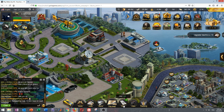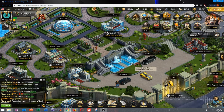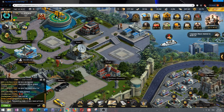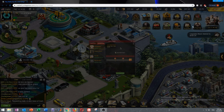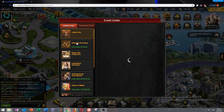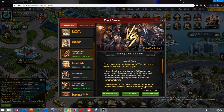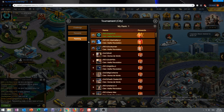One good way to increase your resources is to be as competitive as possible in every event. For example, in the underground tournament, try your best with the formation strategies I showed before and get the best possible rewards you can.